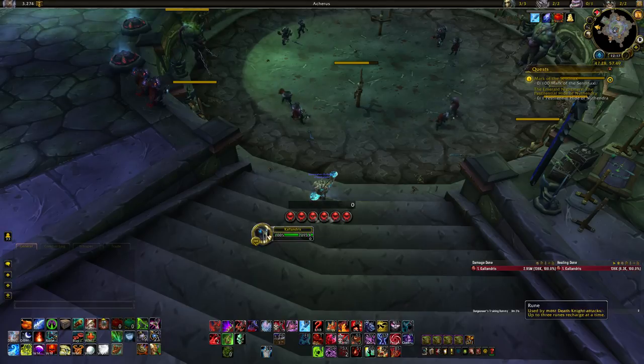You have runes — six runes — and you spend them on abilities; they recharge over time. Every rune you spend generates some runic power, which is your other resource that you spend on other abilities.